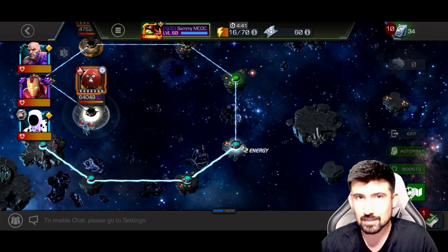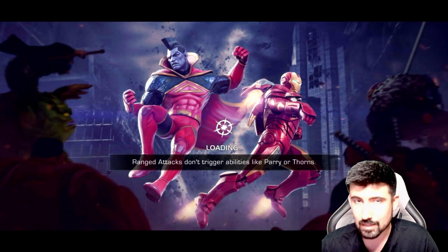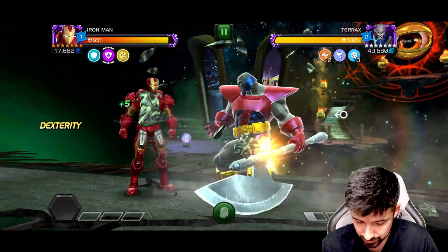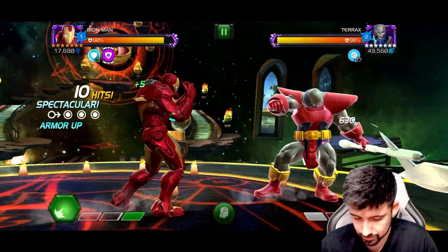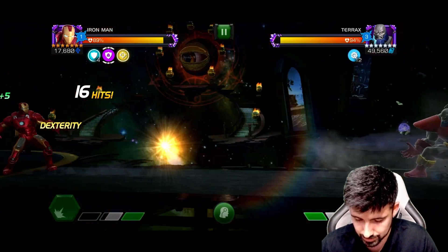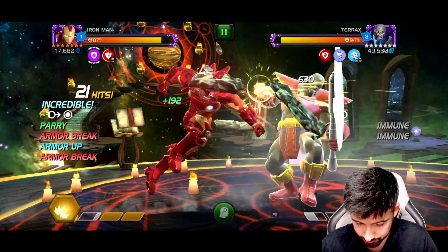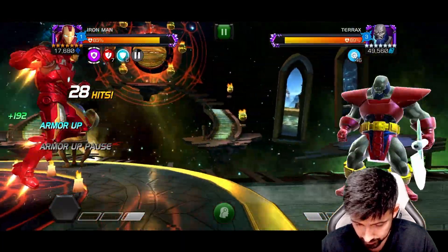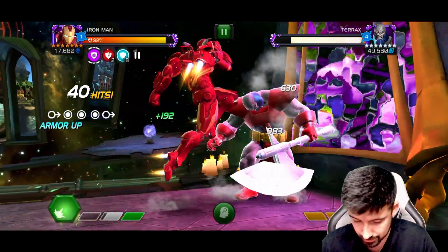He can't take the Terror Axe fight — well, maybe he can. Let's just see exactly what Iron Man can do. I know his armor up ability accuracy can't be reduced, but I'm not sure if Terror Axe has armor breaks or affects ability accuracy. There it is — so it does. Getting a special two here — because we had armor breaks, the arc reactor didn't activate, which makes sense for a cosmic champion.